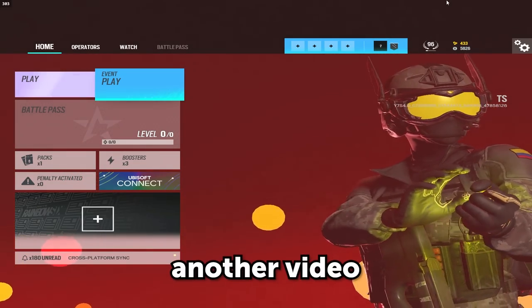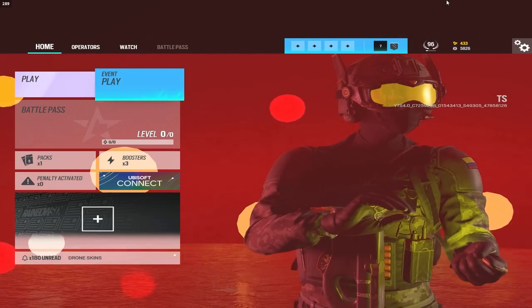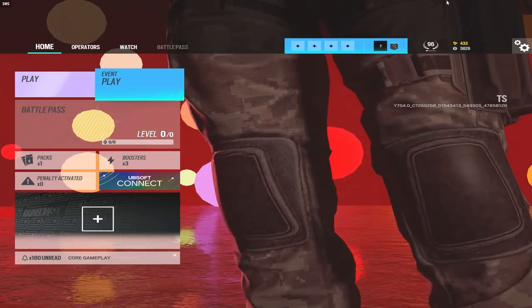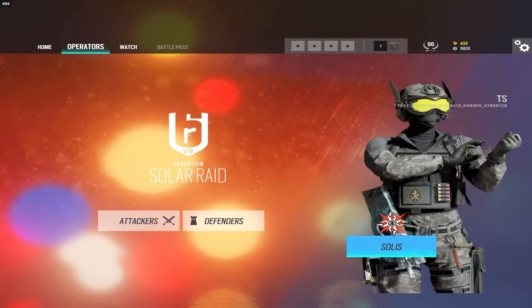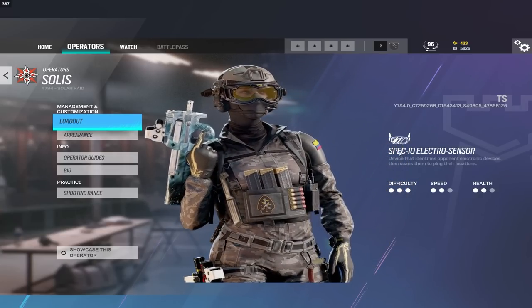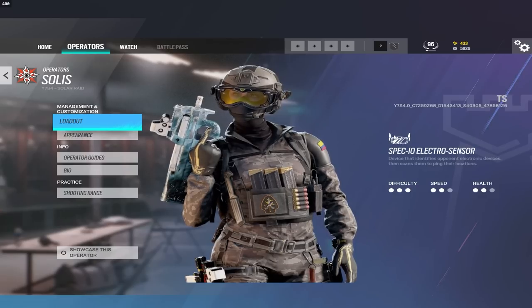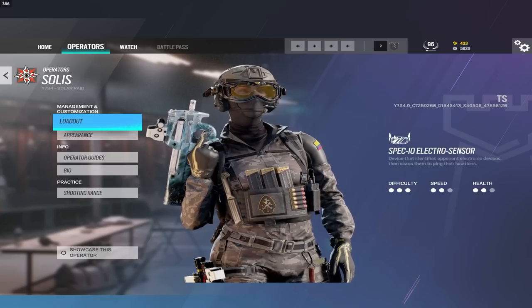Welcome back to another video. Today we're playing on the TTS — the Technical Test Server — as the new season Solar Raid is about to release. We're going to be playing it today and I'll give you my first impressions on Operation Solar Raid, as well as the new defender Solace, who has augmented reality glasses that let her see through walls to detect attacker gadgets. The device identifies opponent electronic devices then scans them to ping their locations — basically Solace is like Pulse, but instead of detecting heartbeats, she detects electronics, similar to IQ's phone gadget.